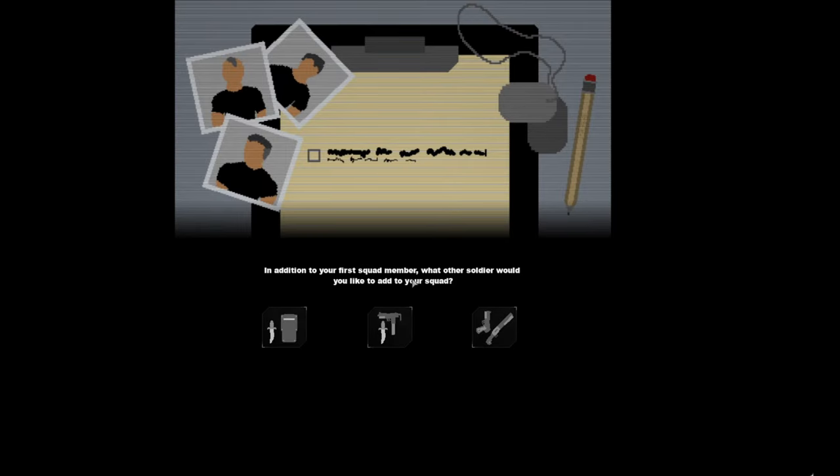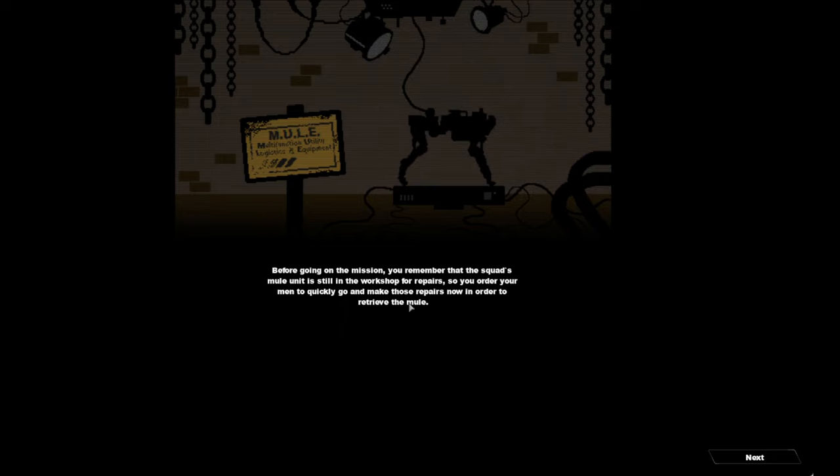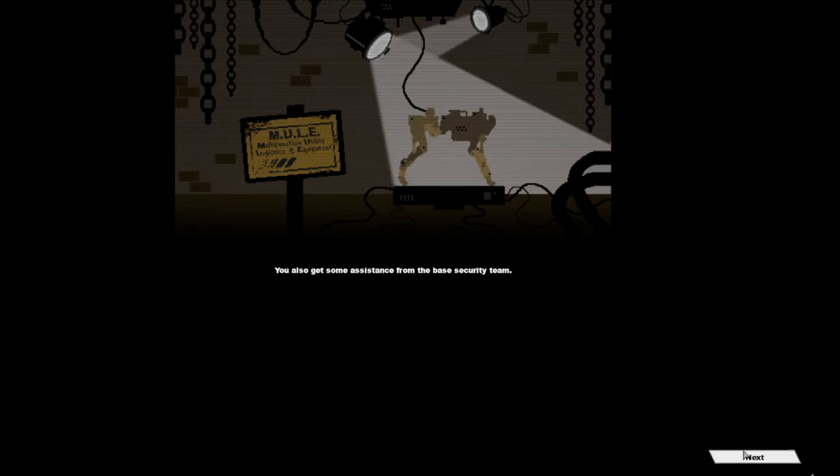In addition to your first squad member, what soldiers would you like to add? I can have a knife and shield, or an Uzi and a knife — I need a balanced approach — or shotguns and a pistol. I need someone who can cause a lot of damage short range. I'm going to do that one. Now before going to the mission, you remember that the squad's mule unit is still in the workshop for repair, so you quickly go to get it repaired.